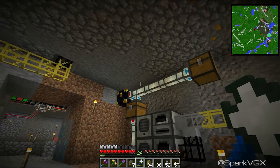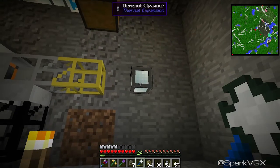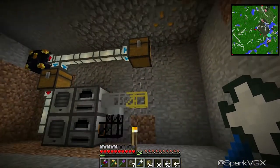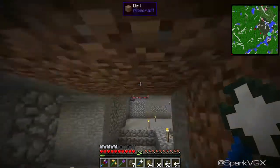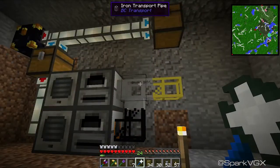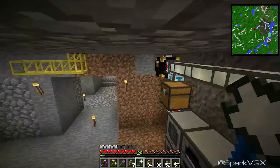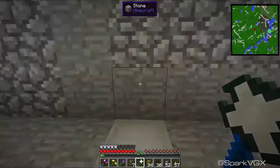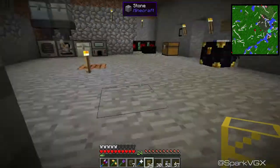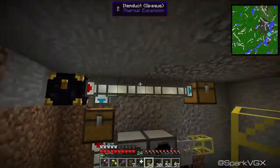I've just changed this pipe here for a logistics pipe, told it to send it out that way. I'm pretty sure those don't need to be powered — we'll find out. Essentially that stuff goes straight into here. I was going to have stuff go right around the room and then back into the system, but if it's only going here I guess it doesn't really need to. I could link this one to our ender chest for center storage.